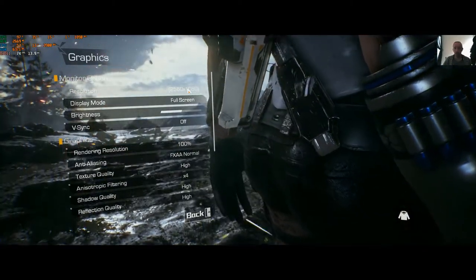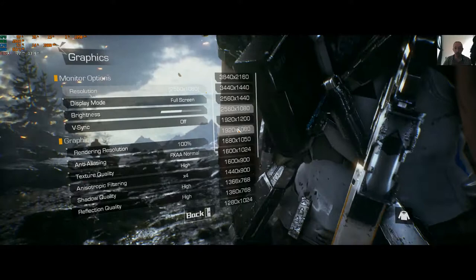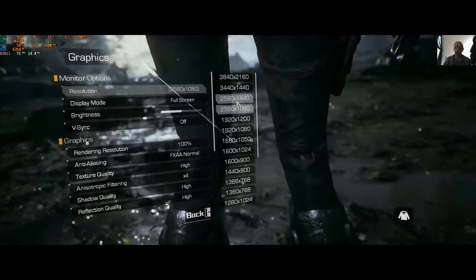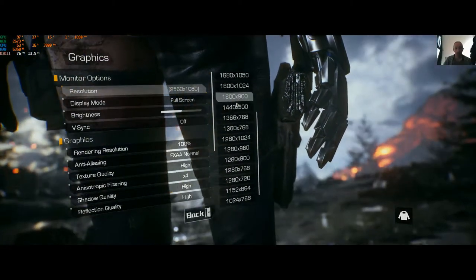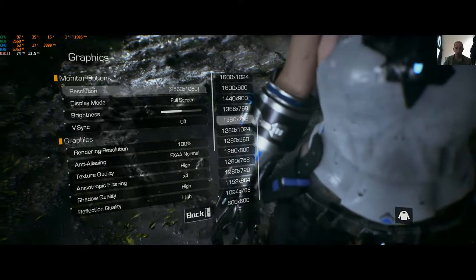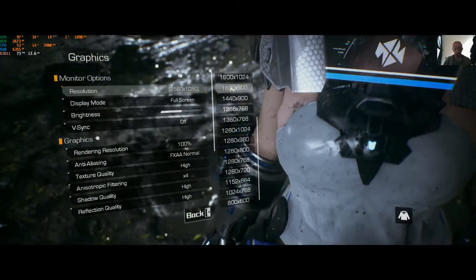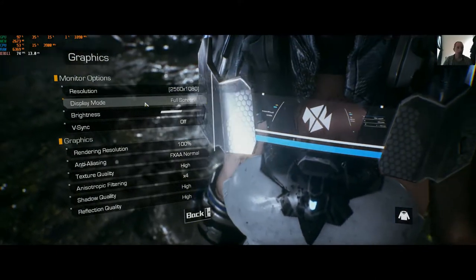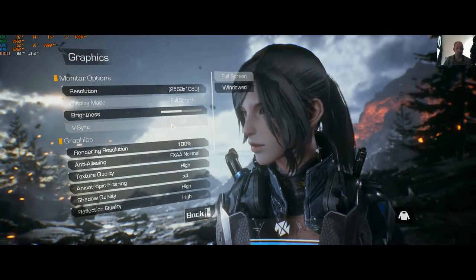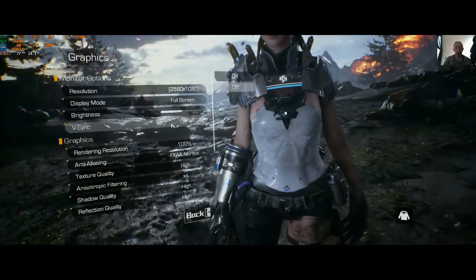Bear in mind that if you're running a 16:9 monitor, I'm rendering about 800,000 extra pixels on ultrawide, so you'll get a higher FPS than me. Resolution options go all the way up — quite nice — and down to 800x600. We'll test a couple of presets in-game. Display mode covers fullscreen and windowed, that's pretty much it.